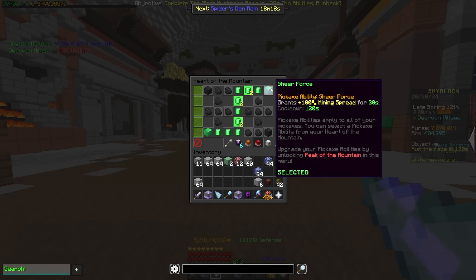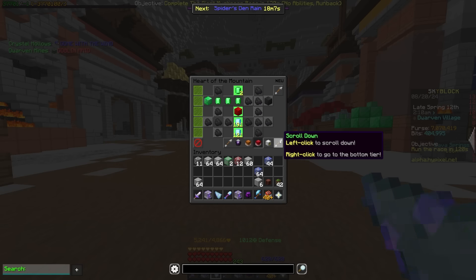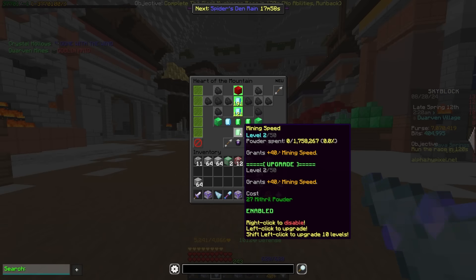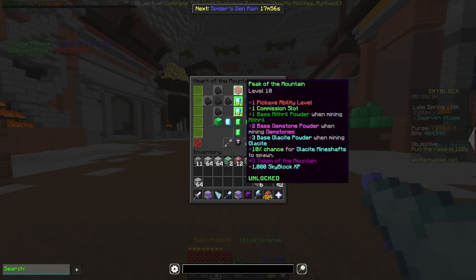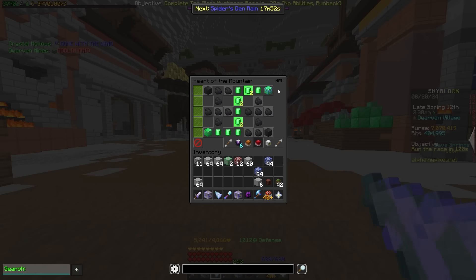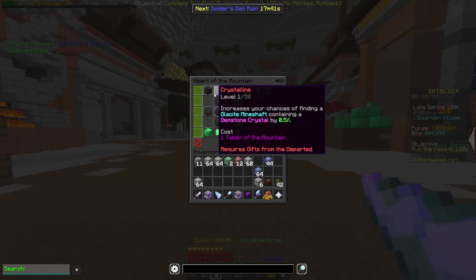Maybe I'll eat my words on this, but it just doesn't seem that good. Overall, it seems like there is a pretty nice shift up where you're not just going to be running one tree for every single purpose. You're not going to be able to just run straight mining speed and mining fortune and do the same path for literally everything — it's going to be more specified. But I would have liked to see some of the abilities get buffed a little more.